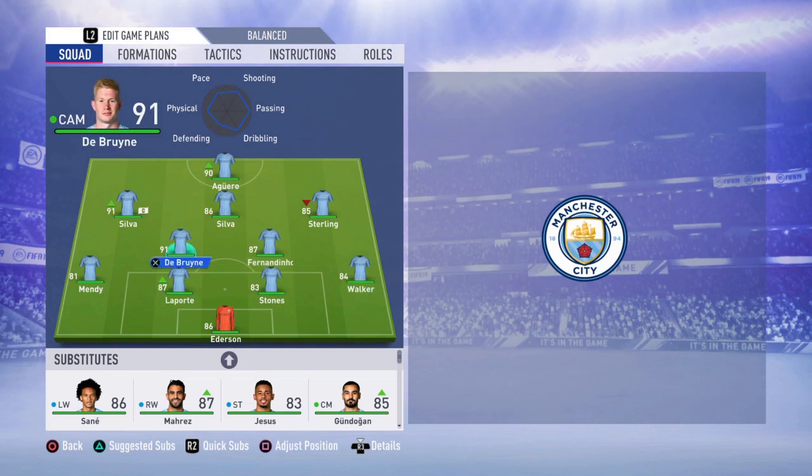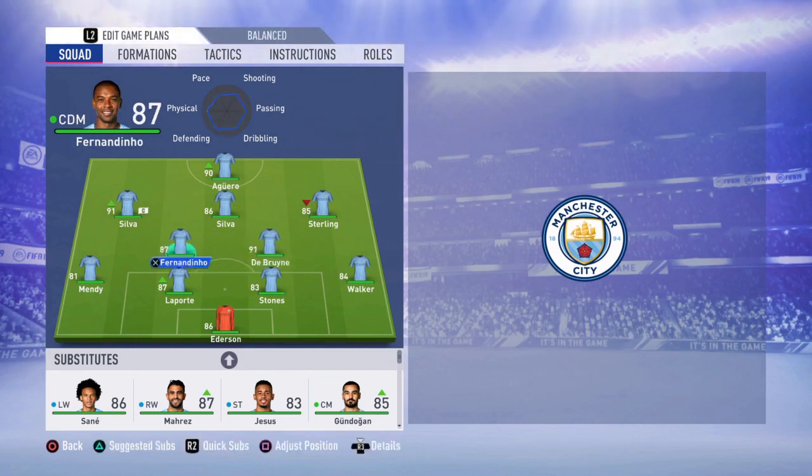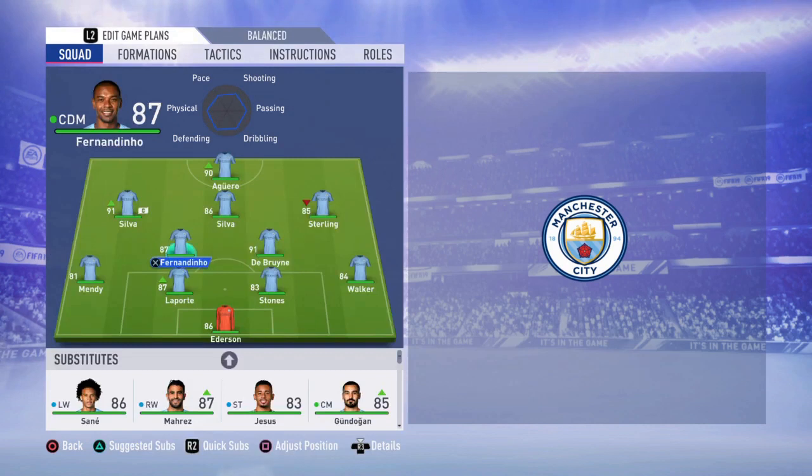Going at your center defensive midfielders — on the left side is going to be Fernandinho, and on the right side Kevin De Bruyne. I chose these two because for me these are the two most complete midfielders City has, and having high stamina they're just going to run back and forth for you and try to dominate that midfield.